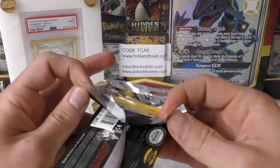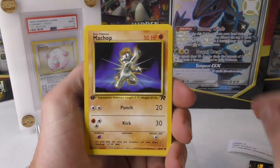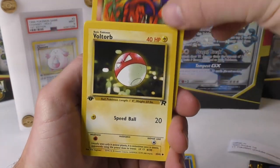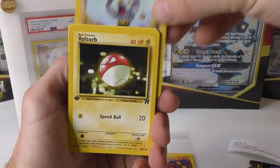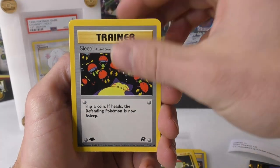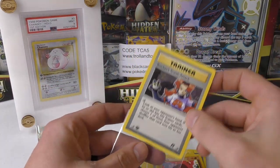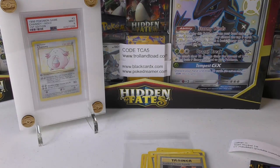All right — Team Rocket First Edition, here we go. Starting off with a Machop, Dark Raticate, Slowpoke. Got a Squirtle — always pulling in some value with the Squirtle. Got a Voltorb. Dark Charmeleon — very nice, so far my favorite pull of the video, I love that artwork. Got Dark Machoke and one more uncommon — The Boss's Way, one of the cover arts. Diglett, Rocket Sneak Attack — two Trainer Rares in a row. That's a bummer, but at least you got yourself a Squirtle and the Dark Charmeleon. Thank you so much for the support — I hope you enjoyed the video and we'll have many more coming soon.